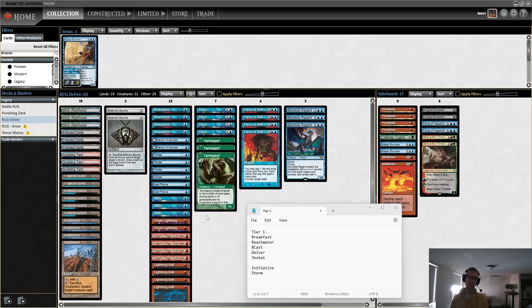I've got a little tier list here for some of the best decks: Breakfast, Reanimator, 8-cast, Delver, and Chess Guy. I think Stifle is a pretty reasonable card against all of these except for 8-cast, where it's not super exciting. And then some other decks - Initiative and Storm - Stifle's pretty good there. Those can be rough matchups for Delver.